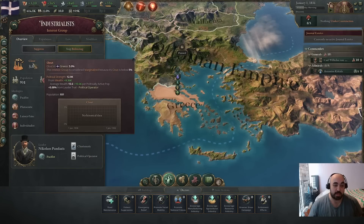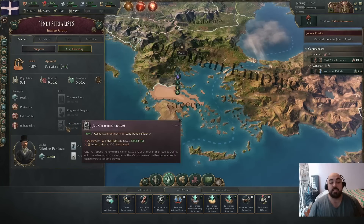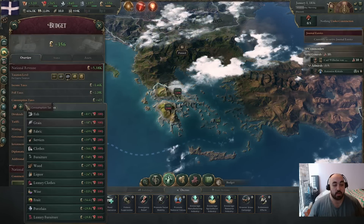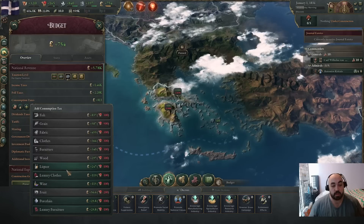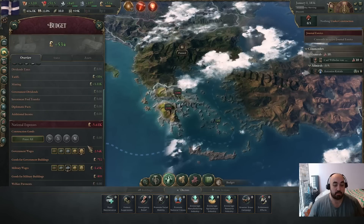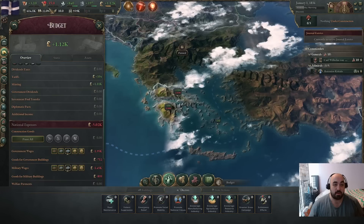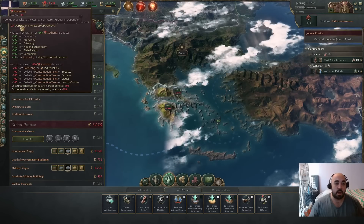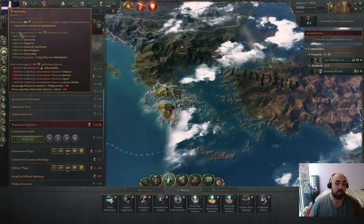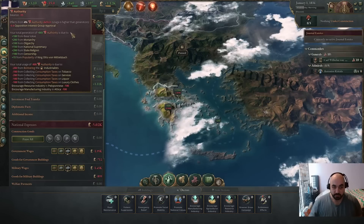The industrialists cannot provide this bonus until they're at 5% clout. We'll do some things to make them happy so we will be getting this bonus once they reach 5% clout, and once they get to 20% clout it will be doubled. With our remaining authority we're going to want to put in consumption taxes, mainly on sin taxes and luxury goods, so we're not taxing the lower rung pops as much. We will do the authority trick of bringing it up to get the 10% authority and then bringing it back down, running an authority deficit. It gives us opposition interest group approval malice, but it's not particularly large because it's based on percentage authority, and starting authority is generally pretty huge on countries.